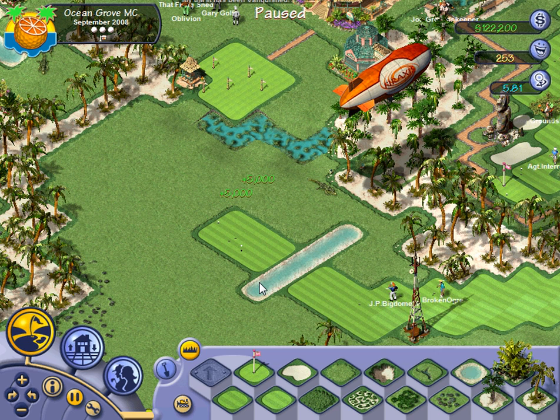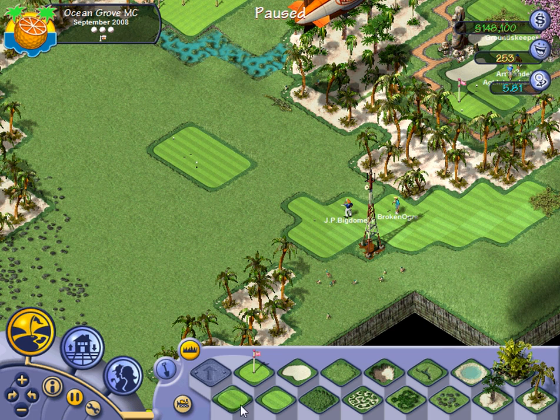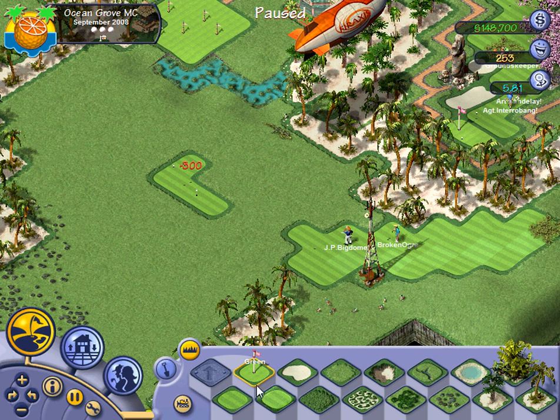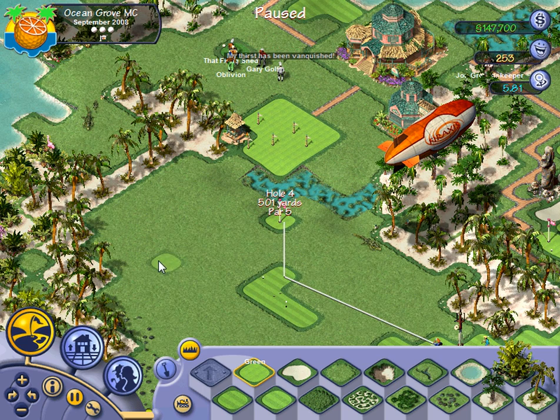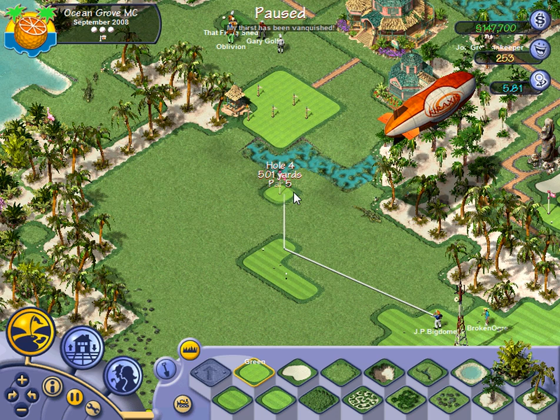Pausing the game will allow these two guys to finish their round on this hole. I'm going to leave this green here for now so those guys will have a little bit of fairway to land on. The first thing I'm going to do is move the hole back closer to the course as it stands now. This will give us a little bit more real estate to work with when we start having to squeeze in more holes, since space will become sparse as we make more of them.